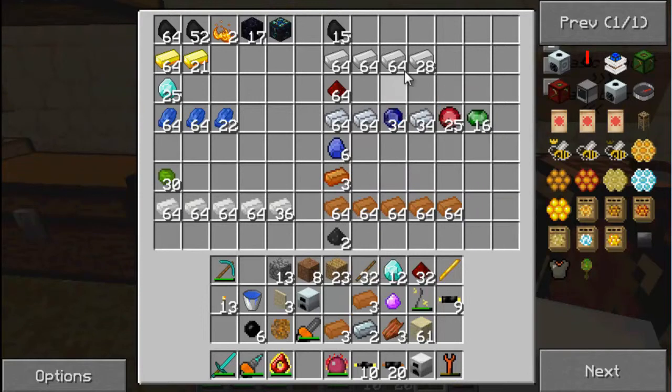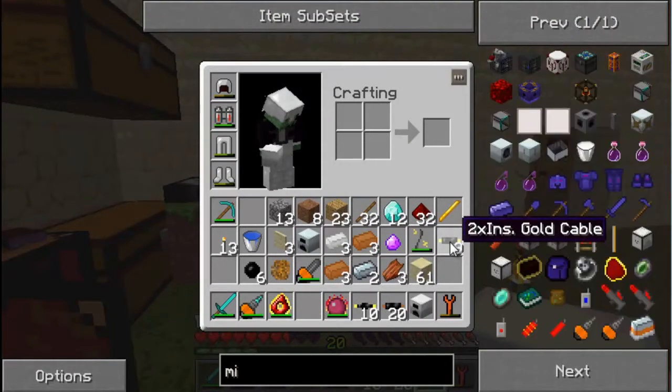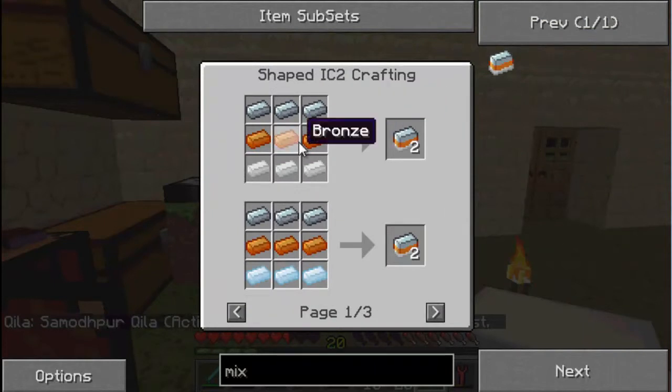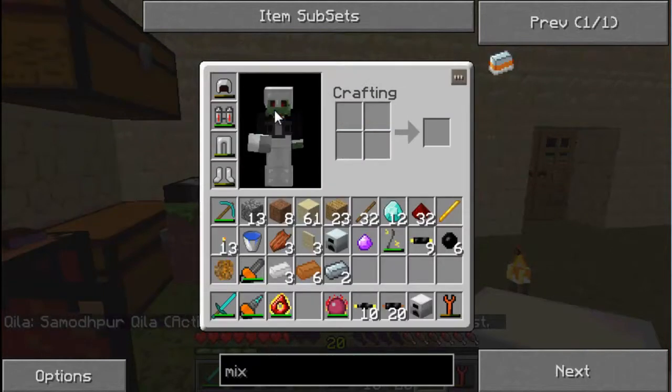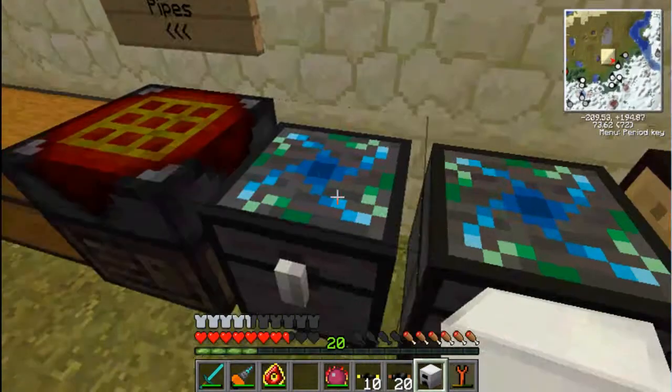Wait - tin, copper. I think it might be bronze. Let me check. Mixed metal ingot - it's iron, bronze, tin. So we need: iron, bronze dust, copper dust, and tin dust. Okay, so I got it all wrong. We need refined iron, which I'm actually out of again.